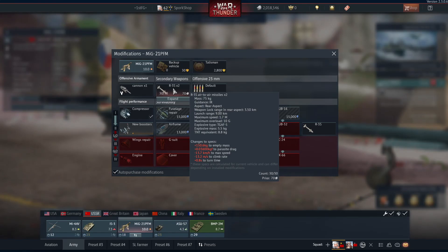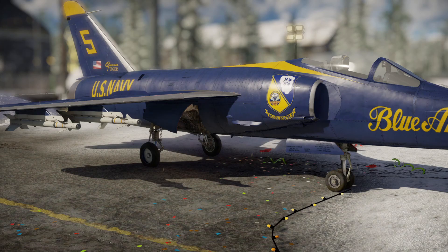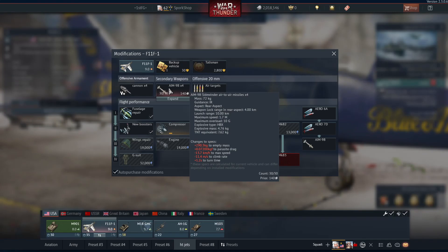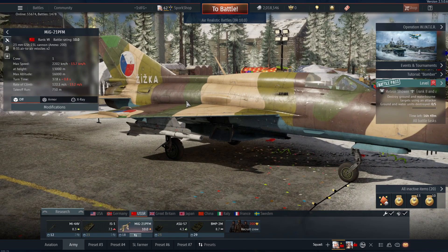Its 10G maximum overload means you can only really shoot it at targets going in a straight line — if they turn, you won't be able to hit them. For comparison, the AIM-9B has very similar stats: 1.7 Mach max speed, 10 kilometer launch range. The R3S is very slightly worse than the AIM-9B, but in most aspects they're the same. So if you know how to play with an AIM-9B, just play as you would with an AIM-9B.